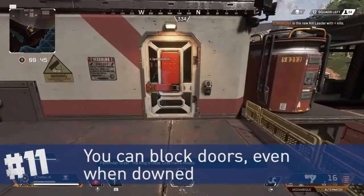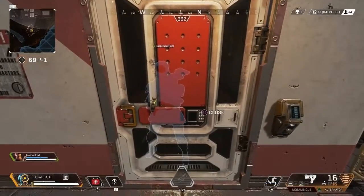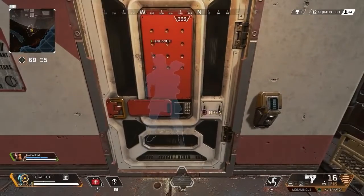You can block doors by standing in front of them, which is handy if you're trying to prevent an enemy from entering an area where you and your teammates are trying to recover. Remember, you can open, close, and block doors even when you're downed.